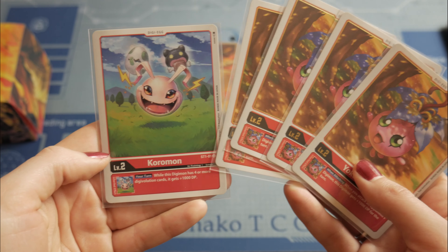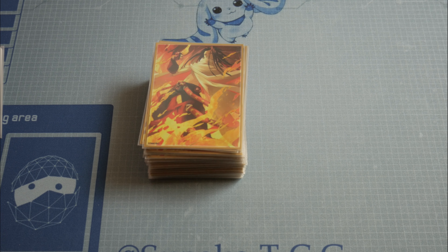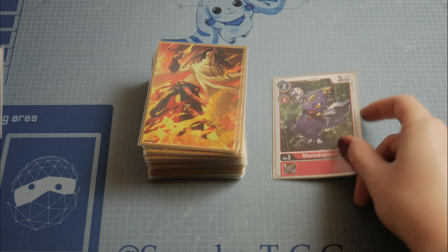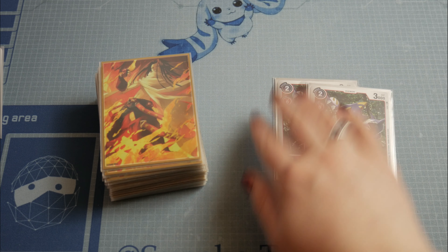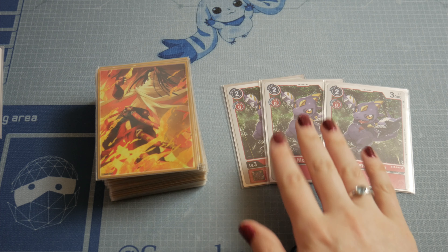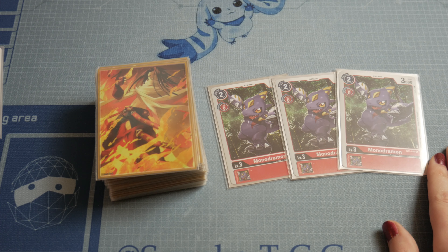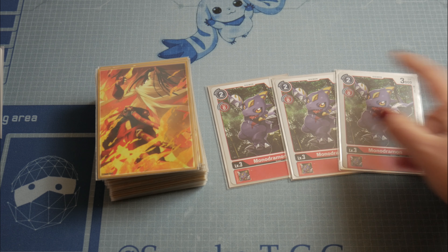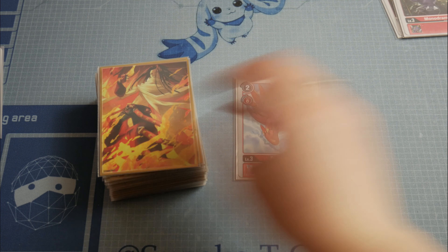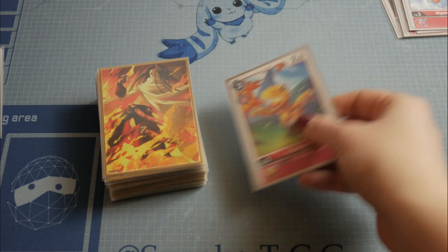For the Digitamas I'm going to use 4 Yokomons and 1 Koromon. Now let's go to the deck profile. I'm using 13 rookies — usually I use 14 so you don't miss them in the starting hand, but in this deck I didn't find room for more. We use 3 Mondramon, a 2-cost rookie, and 2 Biomon, also a 2-cost rookie.